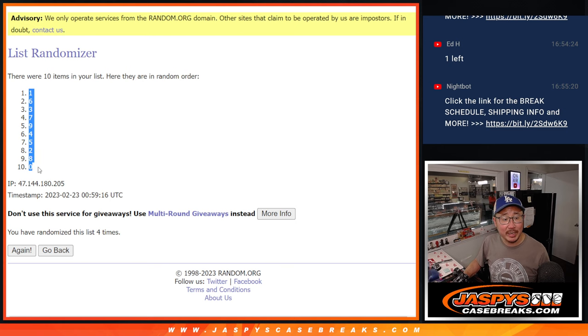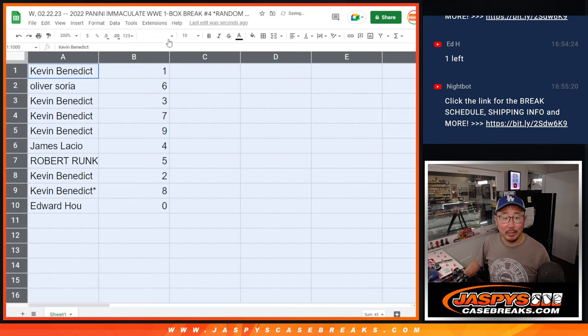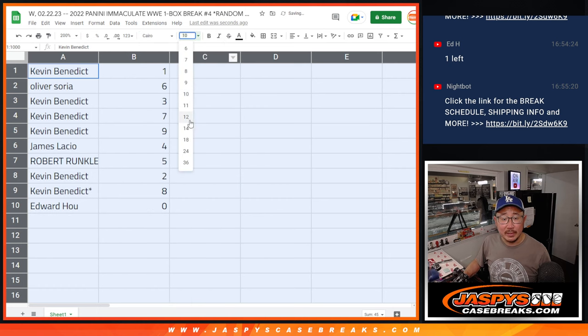One down to zero. Zero gets any and all redemptions, including one-of-one redemptions. A rare occurrence, but it is in the description.